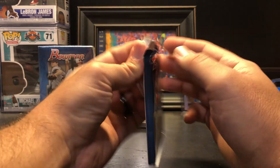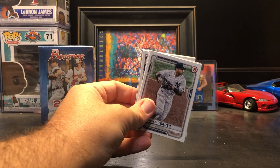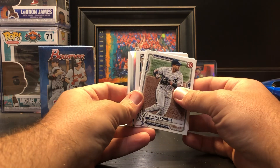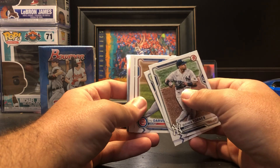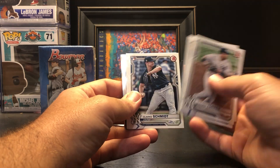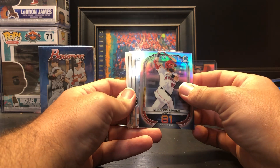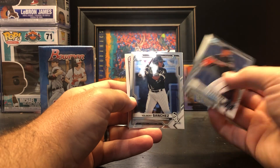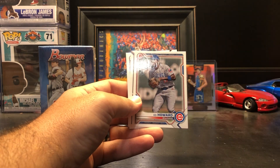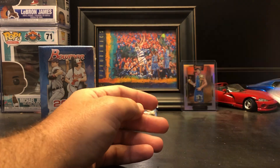Come on box, let's get a little bit of color. Got Gleyber Torres, Blake Snell, Yu Darvish, Tariq Skubal, Clark Schmidt, Tristan McKenzie. Got a Brandon Marsh Scouts Top 100, number 81 — Edward Cabrera, Yulbert Sanchez Chrome, Ed Howard, Ivan Johnson, and Jeremy Pena.